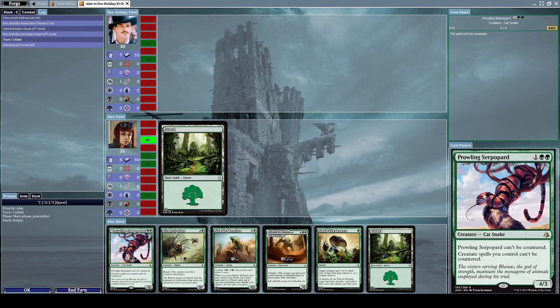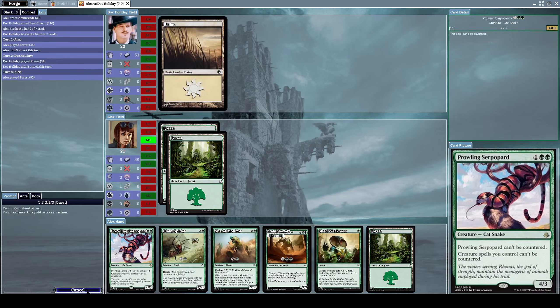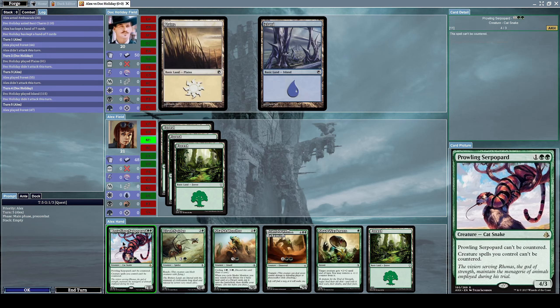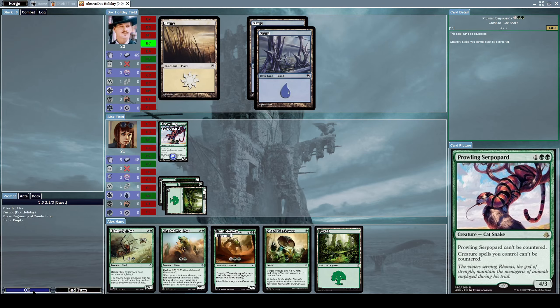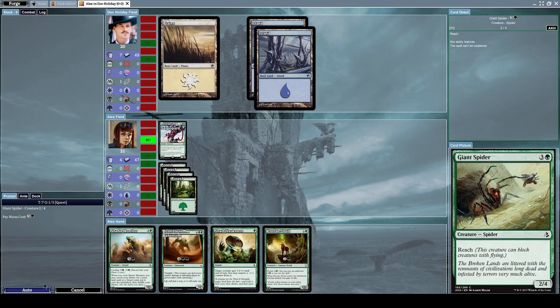I'll keep this first hand - we're going first. Let's summon a Prowling Silverpart, which is a forest-left-free cat snake creature with the effect that Prowling Silverpart can't be countered and creature spells you control can't be countered. Let's summon him. Now let's summon a Giant Spider, which is a two-slash-four spider creature with reach, meaning it can block creatures with flying.